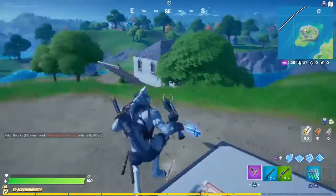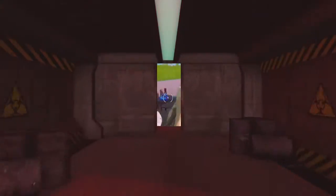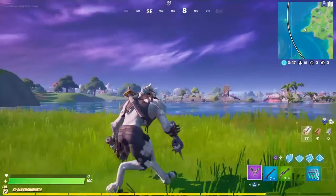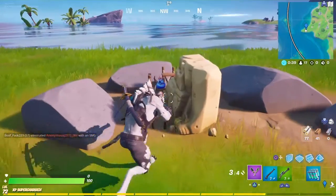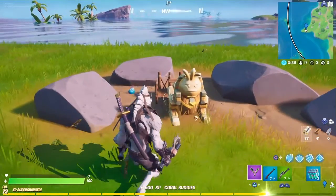On to the second one. This is the second place, right south of the lighthouse. It's on this little strip of land right here. All you have to do is just hit it to claim it — and boom, we got two done.